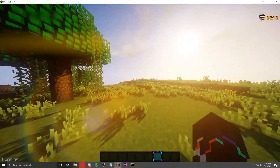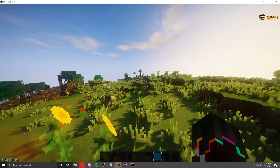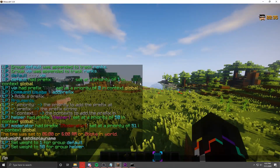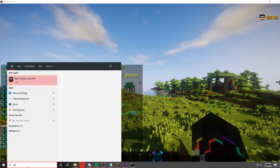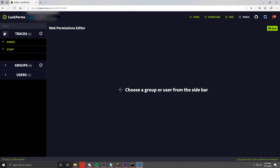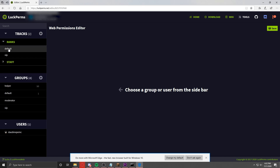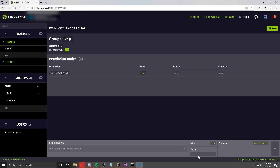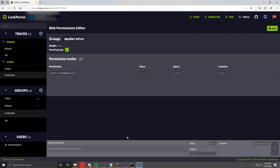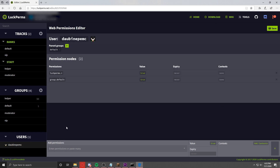Now you might be wondering — how do we add permissions? Is there a GUI? Do we have to type them in a config? No, it's completely different. You have to use an online editor that LuckPerms provides. Just type LP editor, wait a second, and you'll get a link. Open the browser you want to use and paste it there. Now you have this menu where you can see the tracks, the groups, and the users. You can see all the permissions from each rank and the two tracks — staff and ranks. You can also give specific players specific permissions, like I gave myself the LuckPerms admin permission.